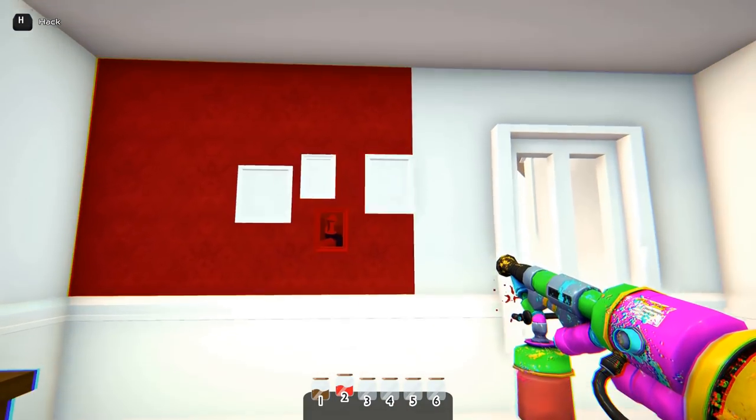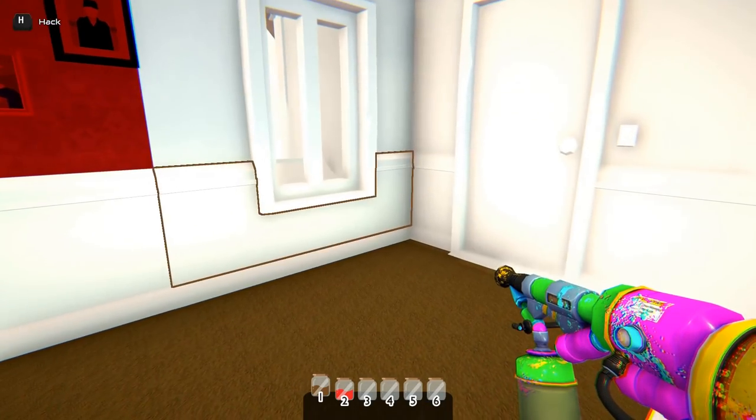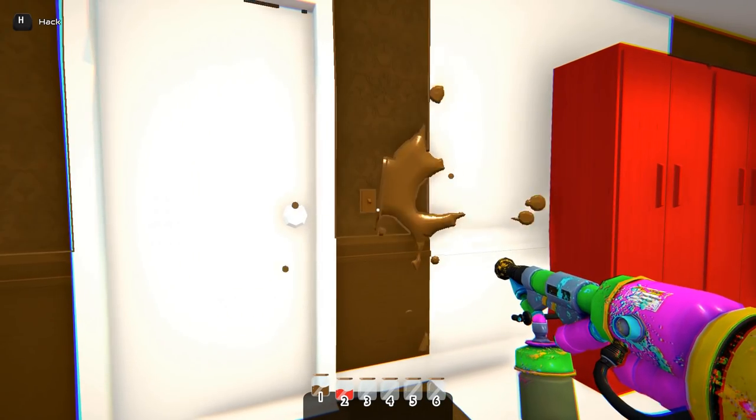The graphics are not exactly great — then someone will say that's not the point. But then again, it is a game after all. Anyway, to pass the first room we just need to paint the door with any color.